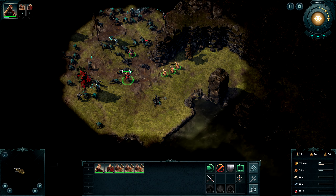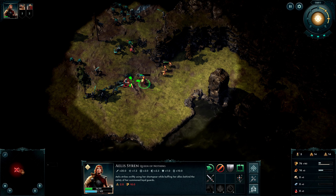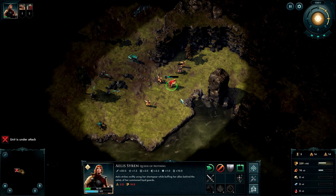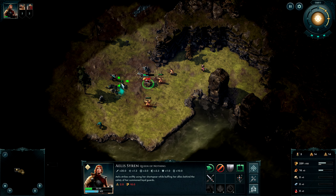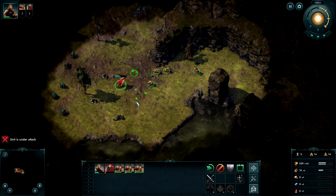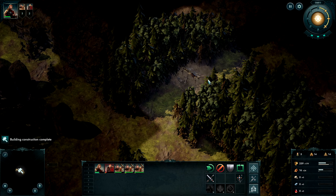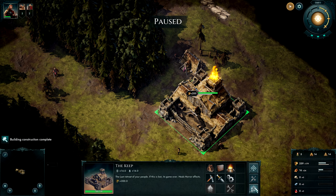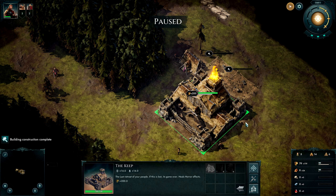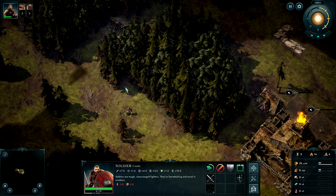You're almost halfway to level 2. You need to be careful out here — run away, pull back. We don't wanna die out here. We've got our lumber camp up, let's build some houses. Once we have a little bit more money we'll invest in another lumber camp. There's some more stone over here as well.